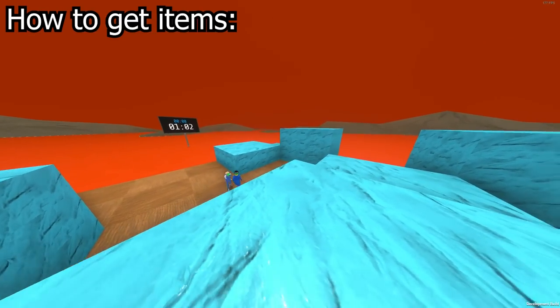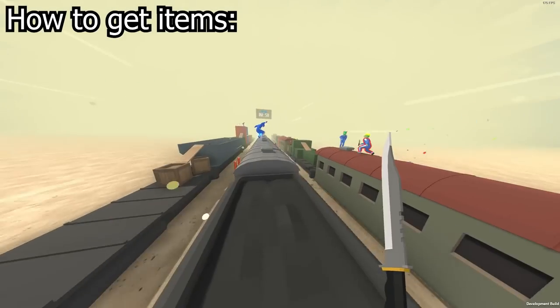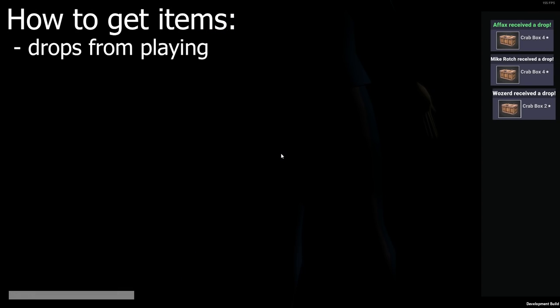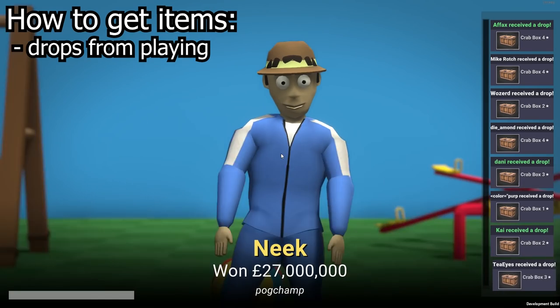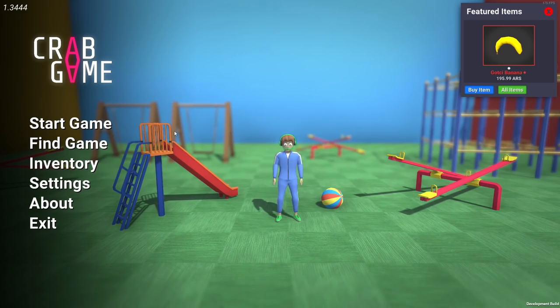But how do you actually get your items? Well, I have some very good news. Currently, you can get a few free items every day just by playing Crab Game. At the end of every game you play, you have a chance to get a free crate. This crate can then be opened by going to the new inventory screen loaded on the menu, clicking on the crate tab, and opening it. It's that simple.